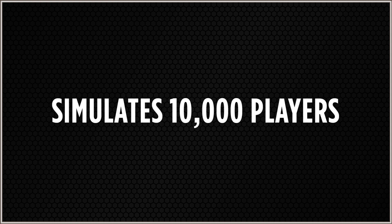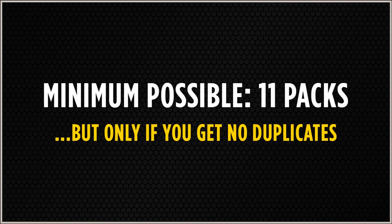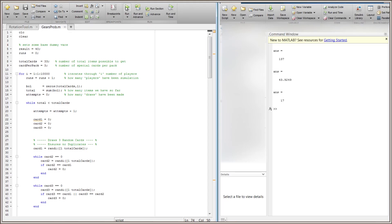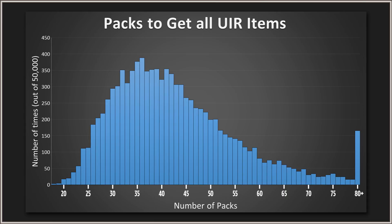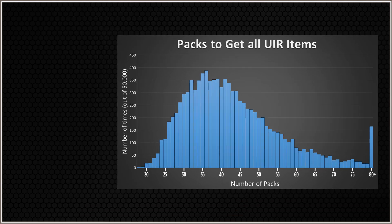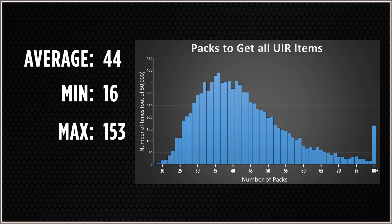Here are some of the results. In an ideal world, you could open as low as 11 packs and still get all 33 items, assuming you get no duplicates. According to the simulation, out of the 50,000 people I sampled — I essentially ran my script five times at 10,000 people per script — it showed that your results are going to look more similar to this. On average, it took 44 packs for people to get all 33 items, and someone was lucky enough to get them all after just 16 packs.